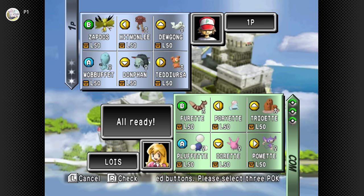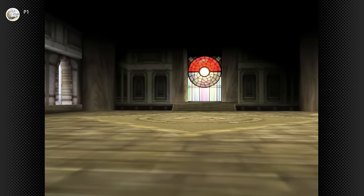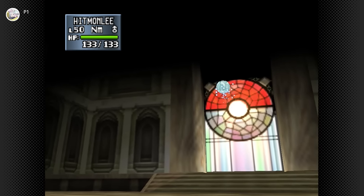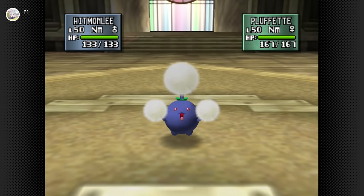Whitney's team — Fluffette, Barrette, Poriette, Corette, Omette, and Trioette. All girls except Porygon. Hitmonlee is good — it could High Jump Kick everything except really Jumpluff. Dugong can use Aurora Beam and Waterfall against some of these if needed. I can Earthquake everything except Fluffette.